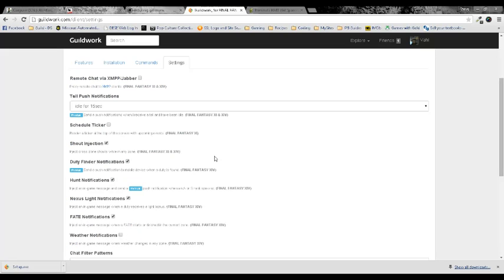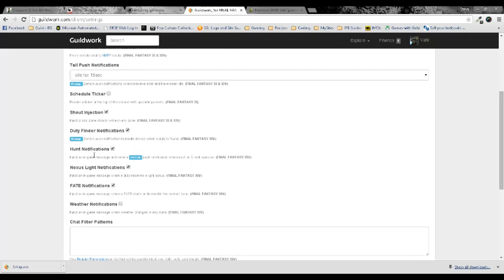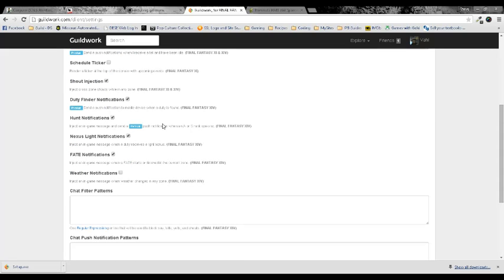Here you are going to scroll down — it has some nifty little features. I mean, just take a look at all this premium stuff you can get: duty finder notifications, hunt notifications. Even if you have a mobile app for Guild Work, you can get it pushed to your phone. I don't use my phone all that much; I'll use it when I'm out and about but that's about it. Right now I have enabled fate notifications and it works wonders. It lets me know in the area I'm in the fates that are coming up, when they start and when they finish, so I'm not wasting my time running halfway across the map for no reason.